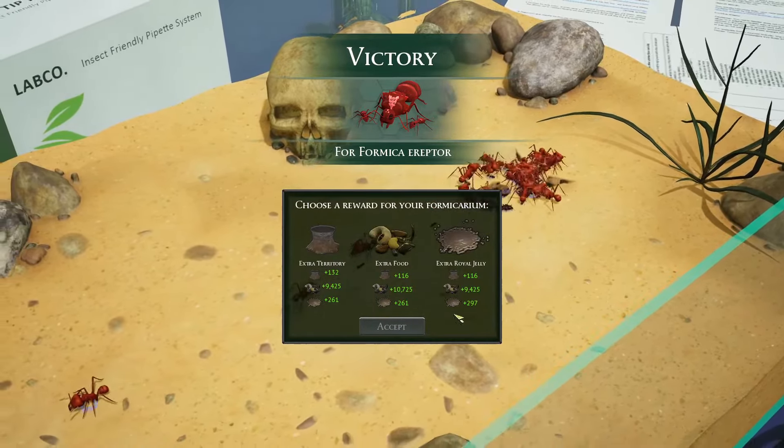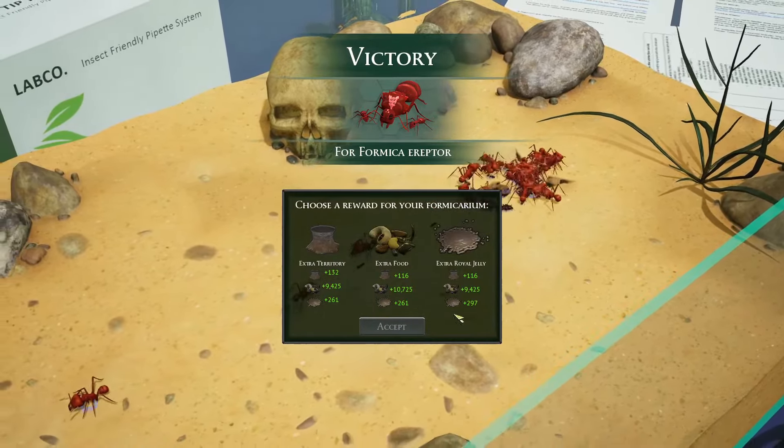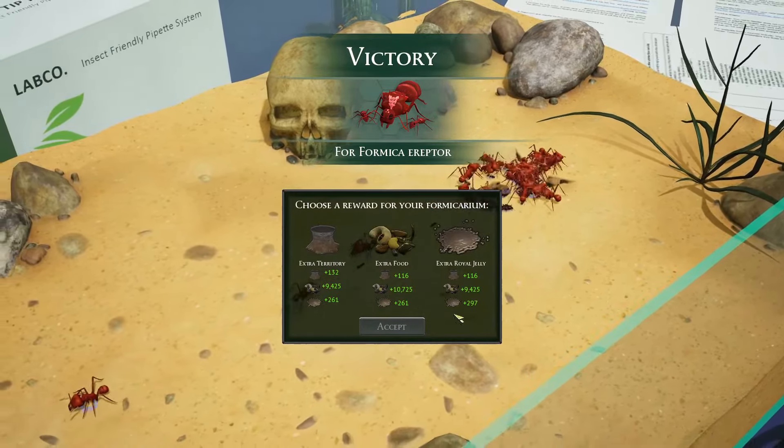I knew my ereptors would prevail. Now we can prepare for the real... [Scientist] Have you finished yet? Yes — our ereptors have dominated the Fulvicarium. Wonderful! I expect a full report by the end of the week. For now, you can start by clearing away. Make sure anything contaminated with that jelly goes straight to the incinerator. Yes, yes. Very good.